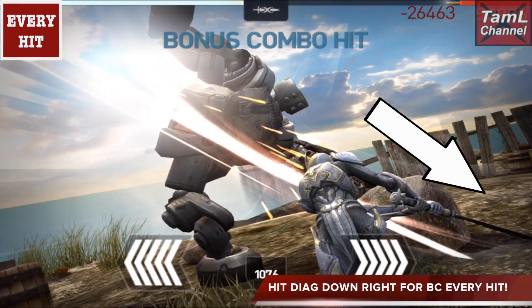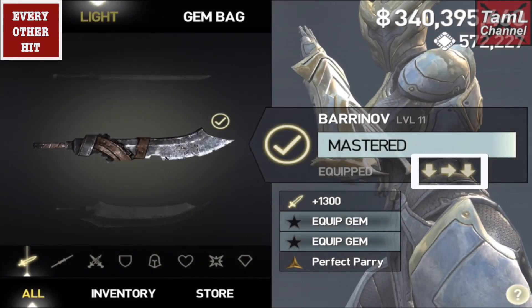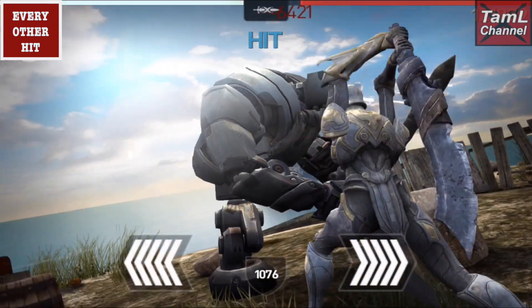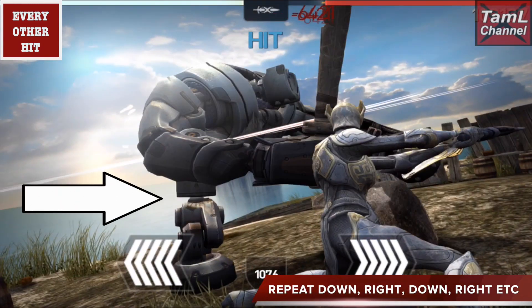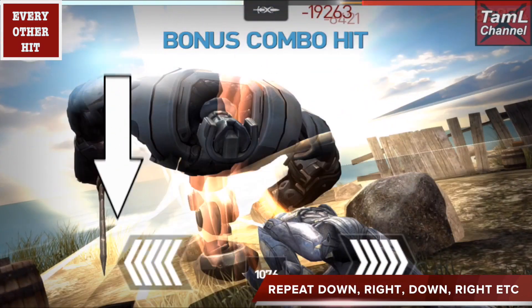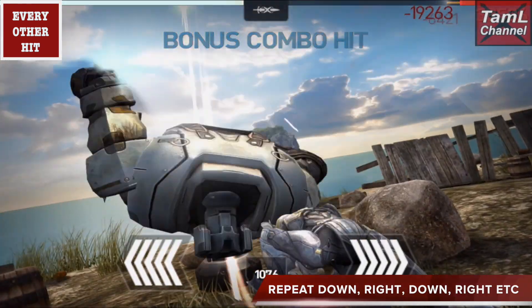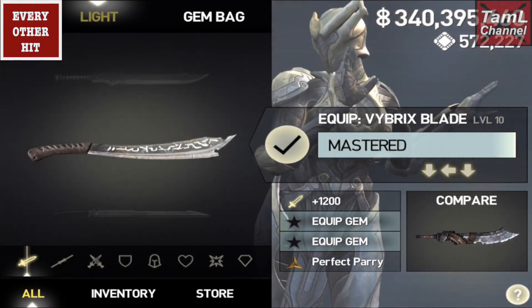Isa has a few light weapons where you can get a bonus combo every other hit — again the first and last hit must be in the same direction. With the baron orb you need to repeat down, right, down for a bonus combo every other hit, as demonstrated with the training golem. The vibrix blade is down, left, down for a bonus combo every other hit.